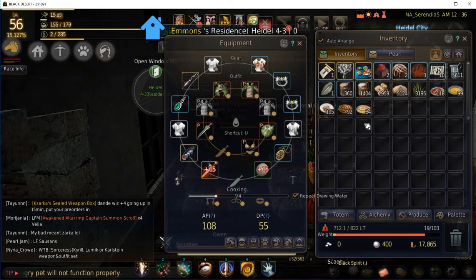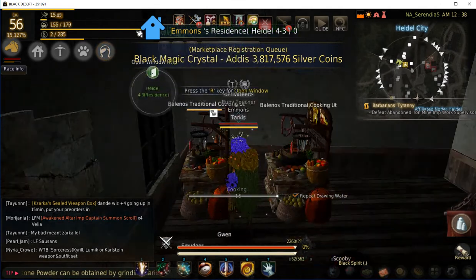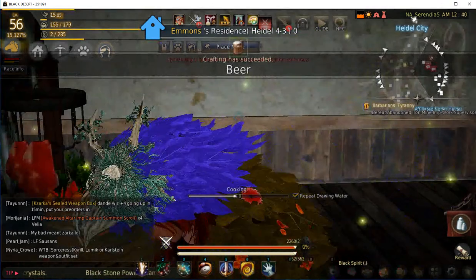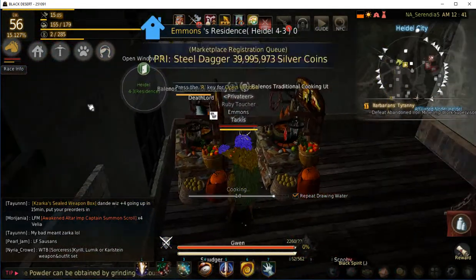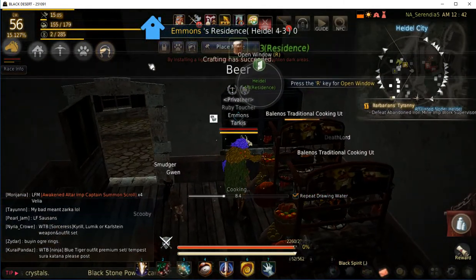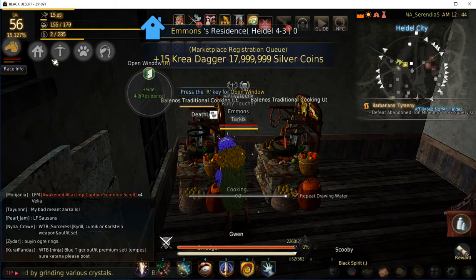You definitely want to make your own beer — I'd recommend it if you have the time. What I've done is I've got this one residence next to the marketplace here in Heidel. Instead of walking to my furnished house and worrying about placement of stations, I just got this one-contribution-point house so I can do my cooking and beer production there.